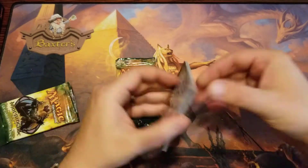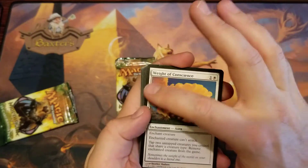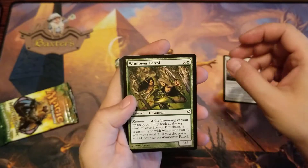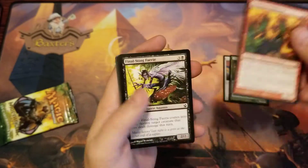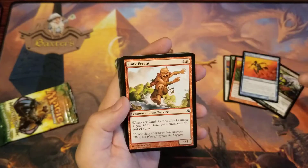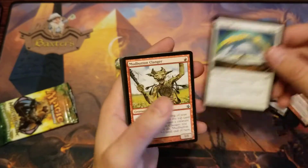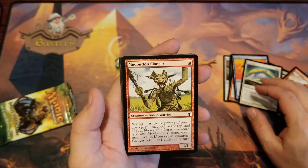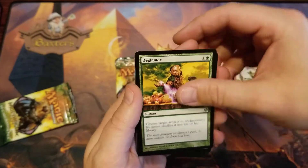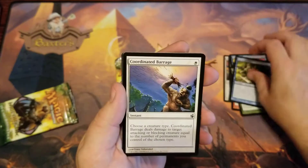Oh yeah baby! Alright, seething pathways, finals sting, latchkey fairy, fairy fairy, lunkerrant — four fanned mud, blank mud button, clanger clinger, glamour. Such weird artwork in this set, I love it. Ink dissolver, coordinated barrage.